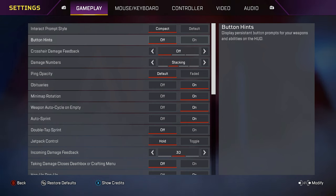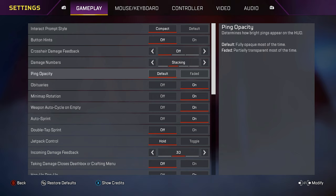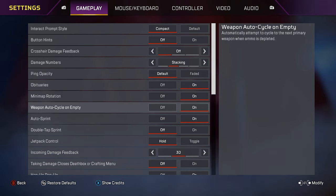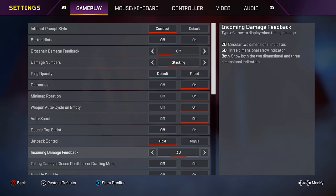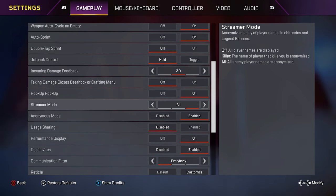Interact prompt style on compact. Button hits off. Crosshair damage feedback off. Damage numbers on stacking. Ping capacity on default. Obituary is on. Minimap rotation on. Weapon auto cycle on empty is on. Auto sprint on. Double tap sprint off. Jetpack control hold. Incoming damage feedback on 3D. Taking damage close to death box or crafting menu is off. Hop up pop up on.